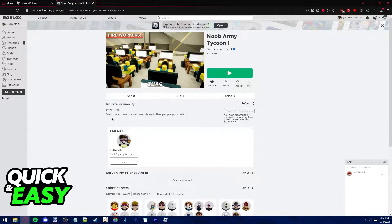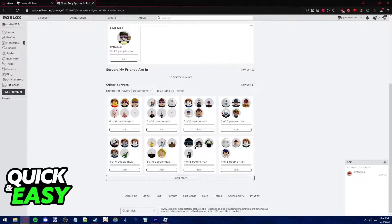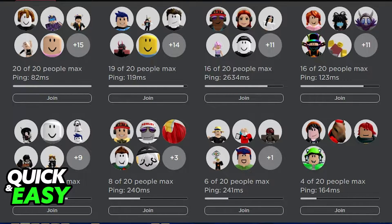First, if you want to see the ping before joining a server on the server list of your game — where it displays the current servers and the players in them — what you have to do is use an extension like Better Roblox. Using Better Roblox when accessing the servers tab will display the ping next to every single server being hosted on that game's servers page. This works if you want to check the ping before joining the server.